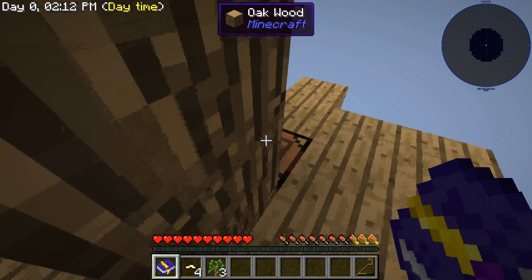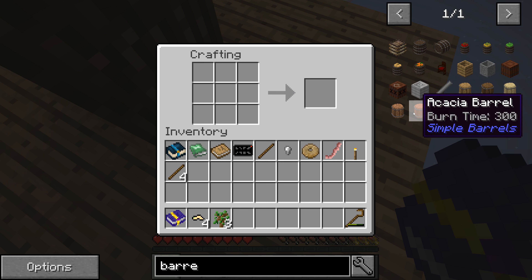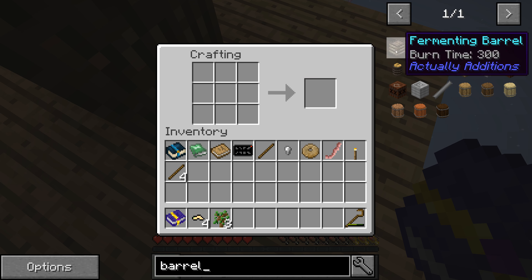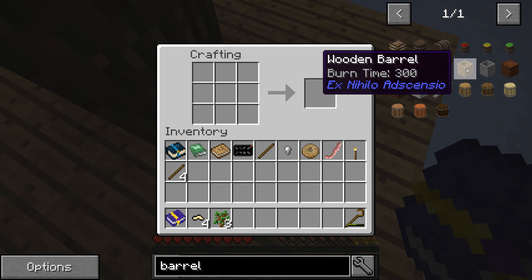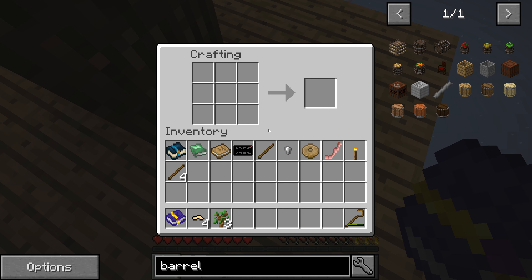Let's see how to make an oak barrel. Oak barrel — okay. This is the one I'm used to so we'll build this one: oak planks and a slab.